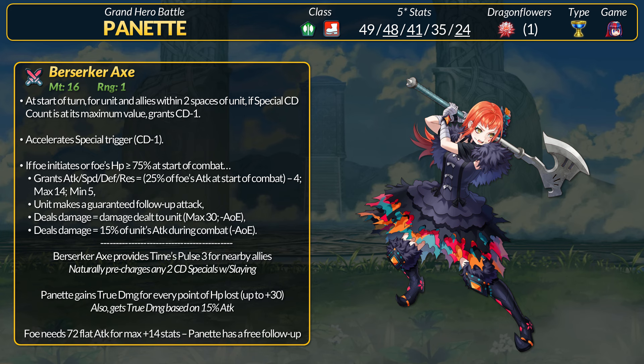In addition, to power up her damage, Panette has a free follow-up attack, and she deals true damage per hit equal to any HP she's lost, up to 30 points. One true damage perk wasn't enough, so Panette has a second one scaling off 15% of her attack. Berserkers are scary due to their high crit and potential doubles against slower units — they are balanced out by low hit rates, but we don't have those in FEH. Panette's going full crit. She gives nearby teammates Times Pulse 3 every turn, and with a slaying effect, Panette can pre-charge any 2 cooldown specials herself.